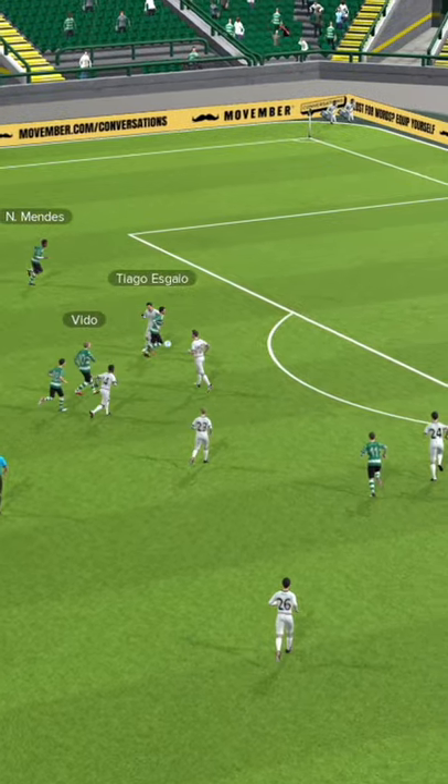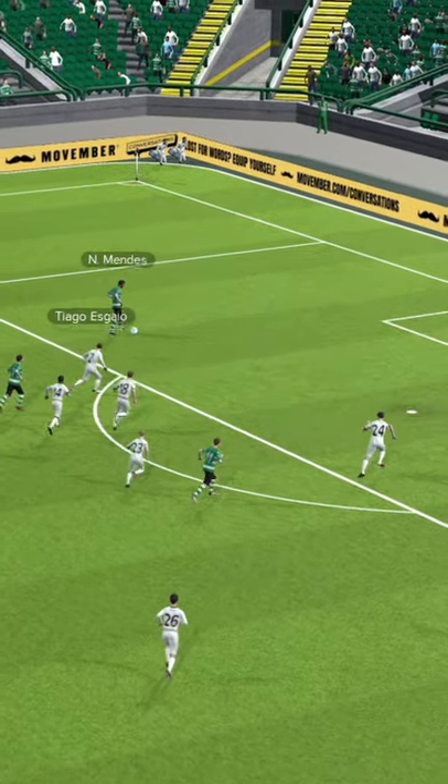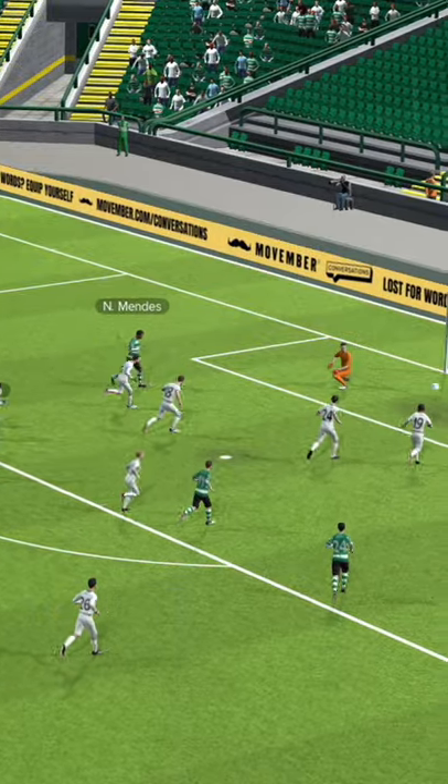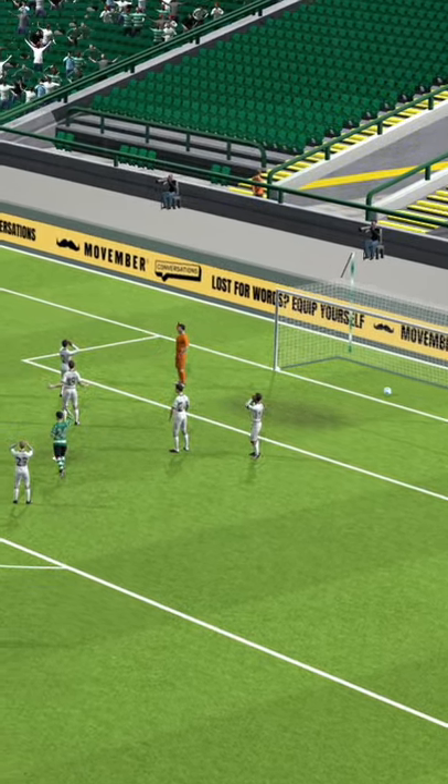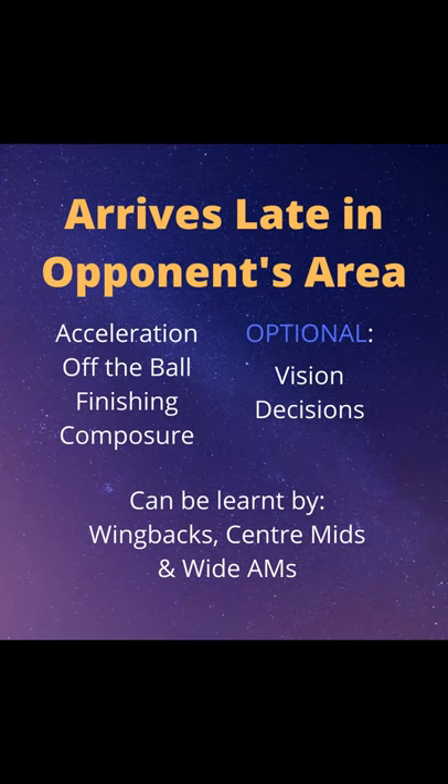Arrives Late in the Area is a great trait for natural goal scorers to have in Football Manager. When a player has this trait, he makes timed runs towards the box, arriving usually unmarked. Give this trait to someone who also has the longshot attribute with good technique and you have a potent weapon.